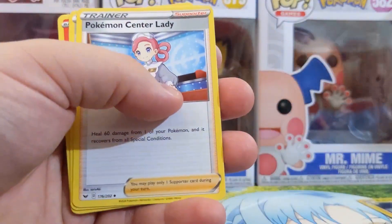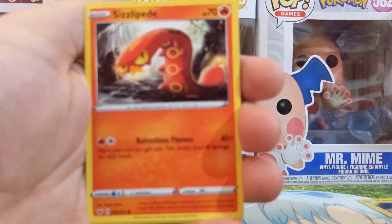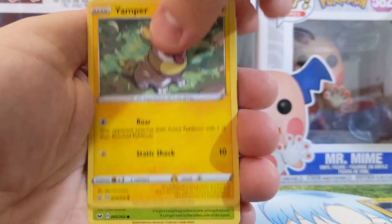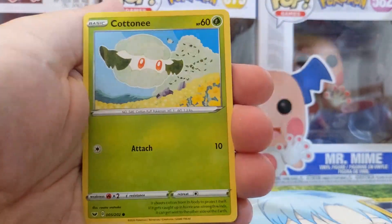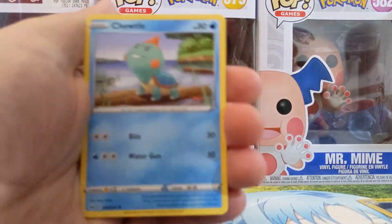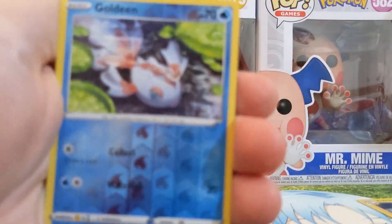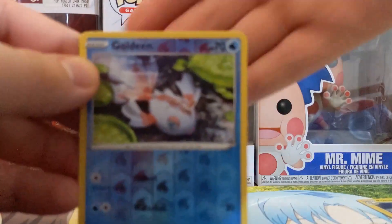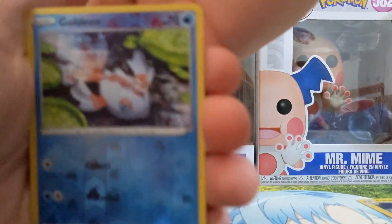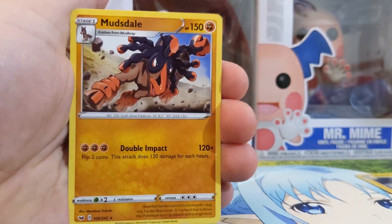We got Dugtrio. We got Pokemon Center Lady. Energy Retrieval. Scolipede. Yamper the Damper. Clobbopus. Rookidee. Togepi. Goldeen. And the final card — Mudsdale.